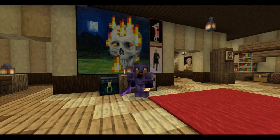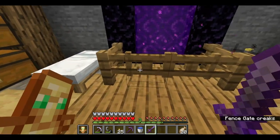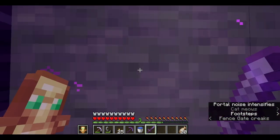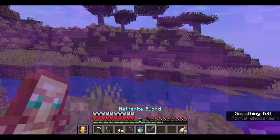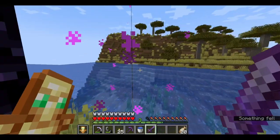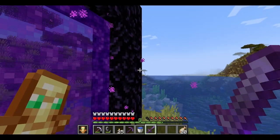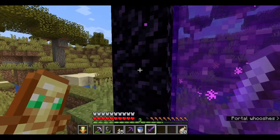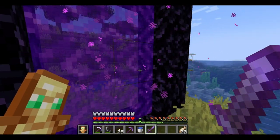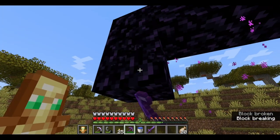Without further ado, let's make our way to the End Portal. I almost forgot that I actually built a shortcut using the nether, so let's go. For some reason it spawned me up here instead of down below. I thought I had lit that portal already — why didn't it work this time? Just don't mind me, I'm gonna break this real quick.